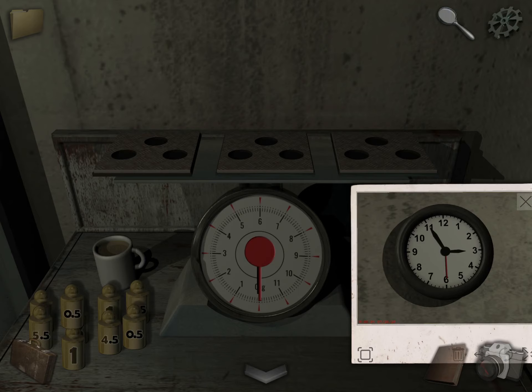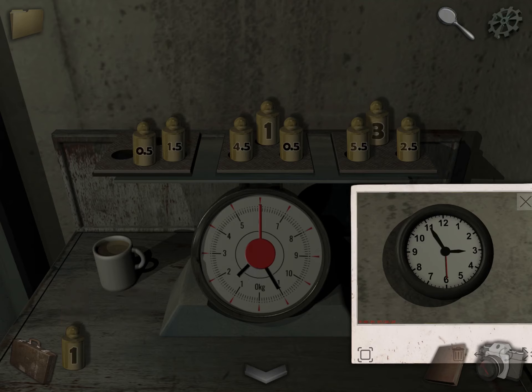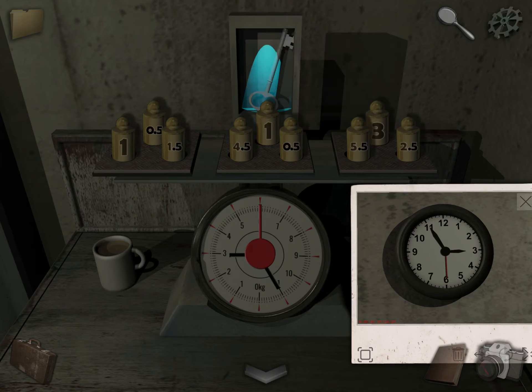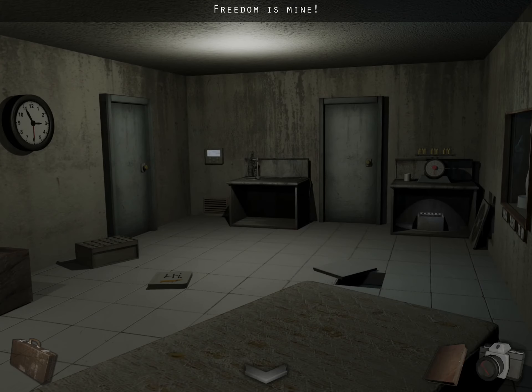I already worked it out, so I'm just going to show you how to do it. Each weight controls one of the arms. So now that's pointed at 11. Next one — now that's pointed at 6, and now that's pointed at 3. Use the key to open the door and go through.